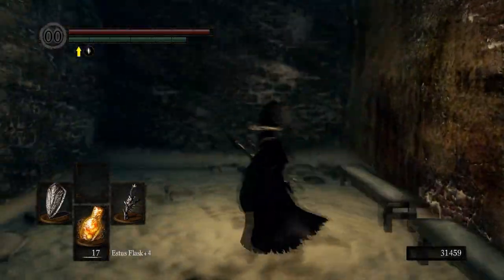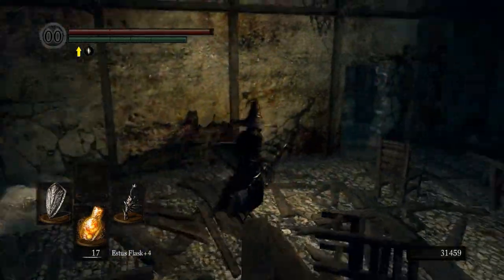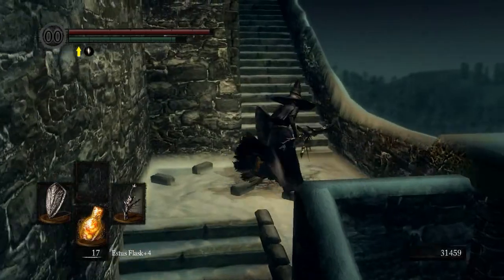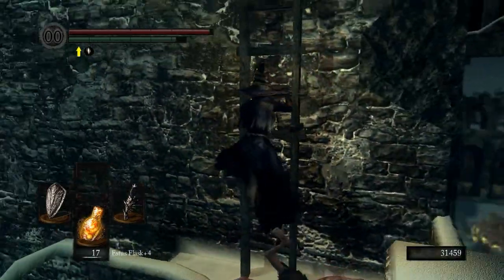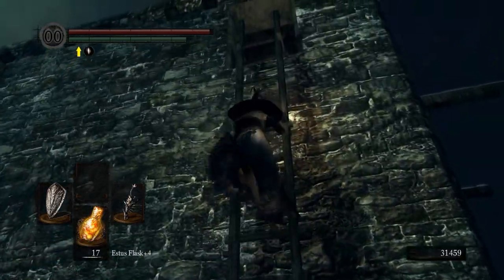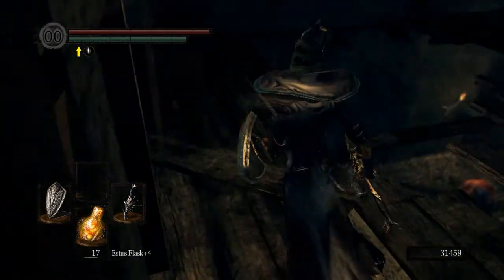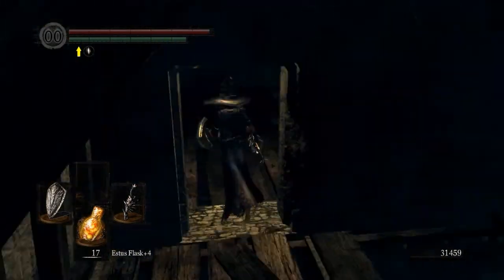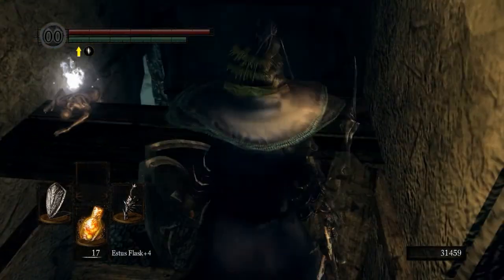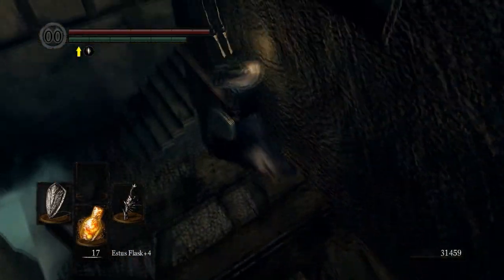That is the Painted Guardian Set — I like it a lot. There's nothing there, that's just an area you can drop down to and pick up the armor from the back way basically. I hear someone and I don't really like that. Is there anything in here? There's a thing over here.